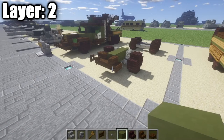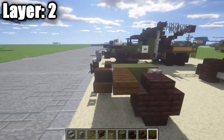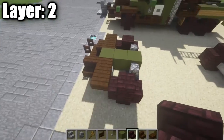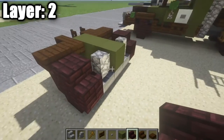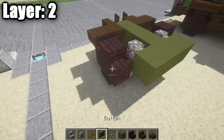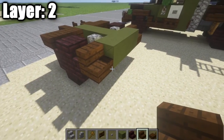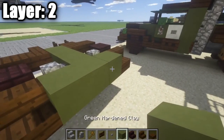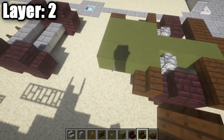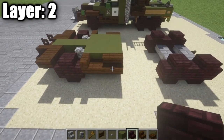Now continuing on — take your dark oak wood top slabs, go to the green stained clay block, and place down one and two slabs across like this. Do the same on the other side — two across — and that's going to be part of the fenders that wrap around the wheel. Now go back to this section and take your green stained clay, place down a row of three across, followed by a dark oak wood stair on either side. Then place down two more rows of three green stained clay, followed by a dark oak wood stair on your side and a dark oak wood corner stair coming off that stair.